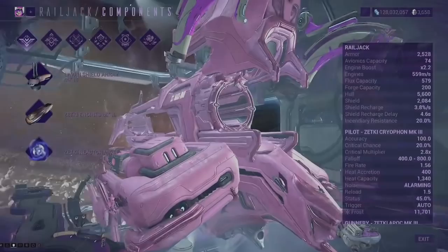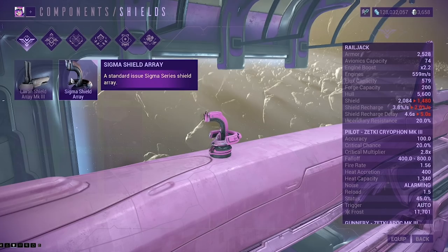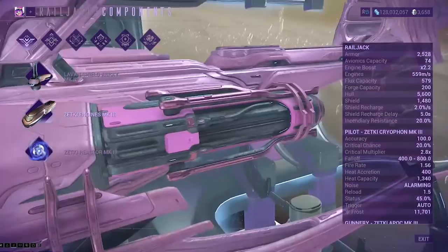Starting with your components — here you will start with a baseline shield array, engine, and reactor. Just to point out that you want to replace these as soon as possible, as these initial components are pretty damn terrible. The different tiers of components and weapons can all be obtained by playing Railjack missions: Tier 1 from Earth, Tier 2 from Saturn, and Tier 3 from the Veil Proxima. All you need to know as a beginner is that higher tier equals better.